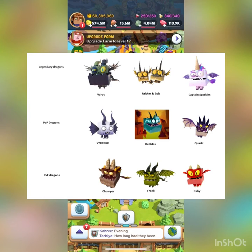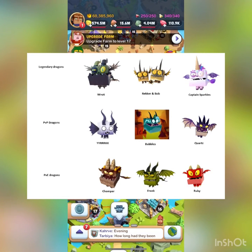For PVE dragons — Chomper, Frank, Ruby, and later Mego, Bovis, and Bertha — these are only good at attacking monsters and gathering fast. Don't use any chow on these dragons at all. Save that chow for your PVP dragon and your legendary dragon, because your PVE dragons get plenty of XP just from attacking monsters and gathering.